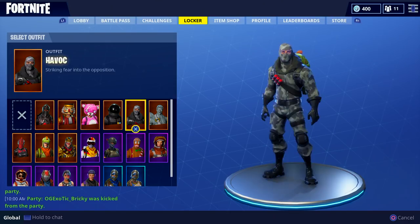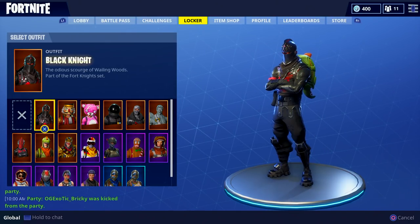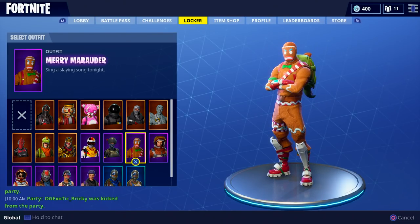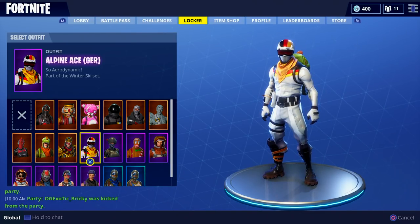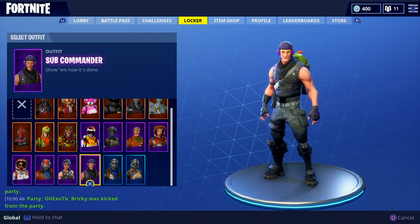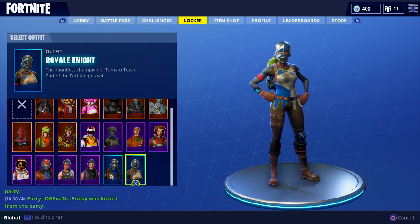All of my characters: I don't have that many, but I do have a pretty good amount of legendary characters. Started off with the Black Knight, then the Crackshot, Cuddle Team Leader, Dark Voyager, Havoc, Love Ranger, Mission Specialist, Merry Marauder, the Gingerbread Man, Elite Agent, Alpine Ace — the Germany version — Wukong, Rex, Red Knight, Moonwalker, Rust Lord, Sparkle Specialist, Sub Commander, Blue Squire, and Royal Knight.